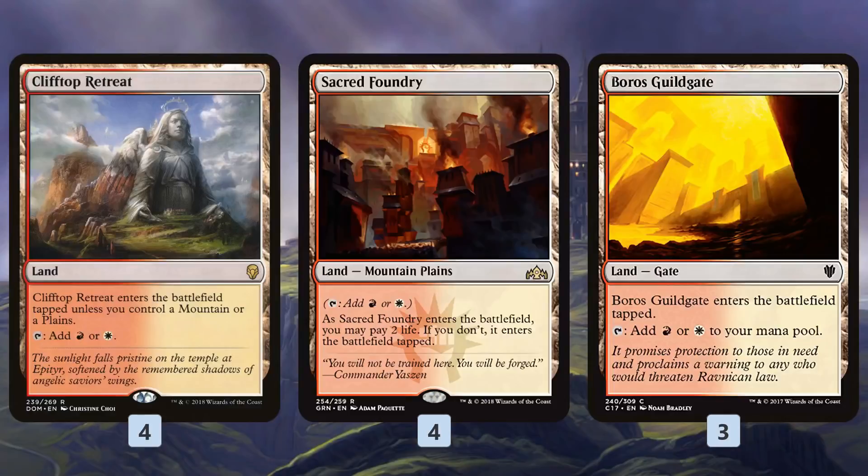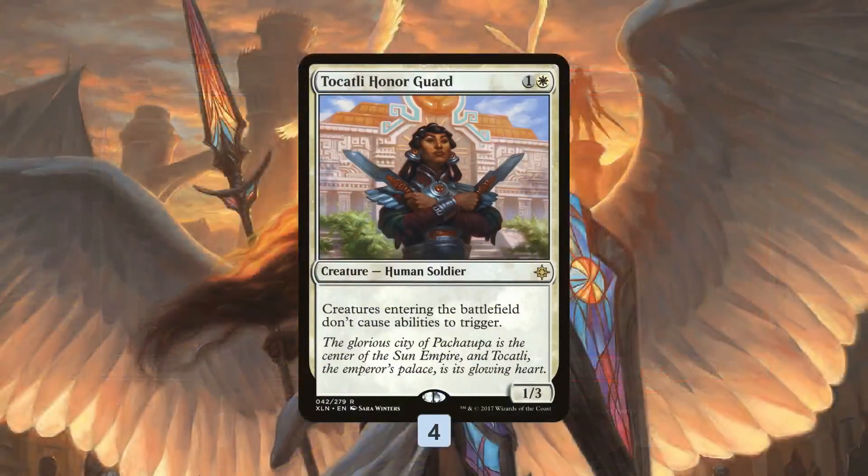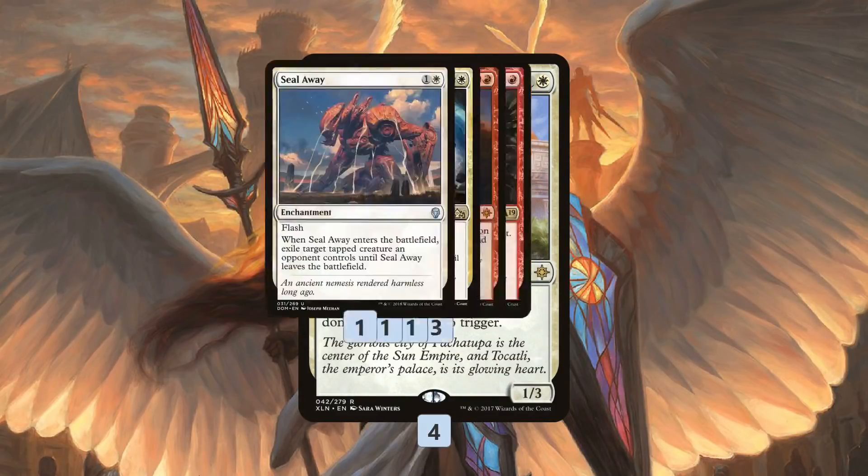Mana base-wise, we get a bunch of Boros dual lands and some basic lands. In the sideboard, Tocatli Honor Guard comes in to shut down Golgari specifically, and can also hit Mono-Red a little bit — anything with enter-the-battlefield triggers.